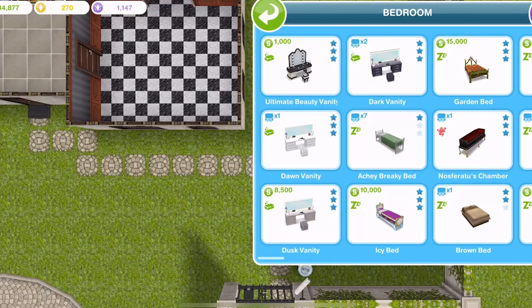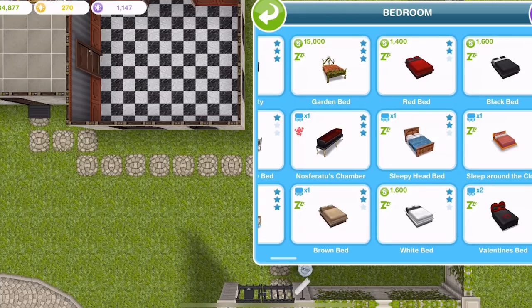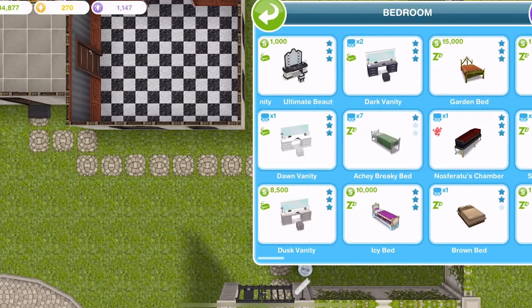If we have a look in the home store, as you can see here, this Achy Breaky bed is the cheap bed and it is only 1 star. But then if you go ahead and look at the more expensive ones, this garden bed here is 15,000 simoleons — that is a 3 star. We've got the red bed there that is a 2 star.